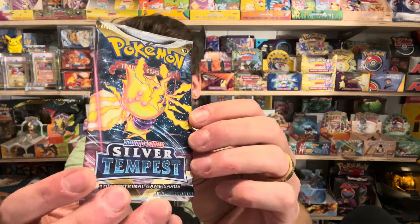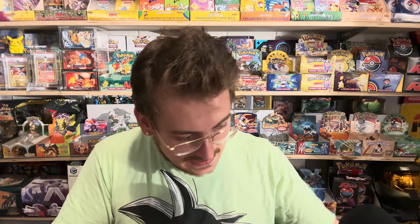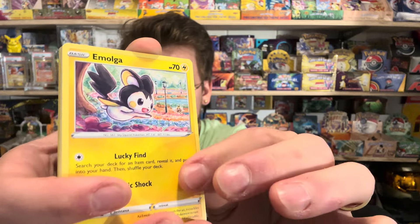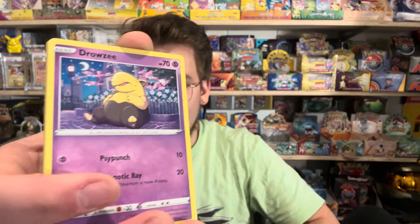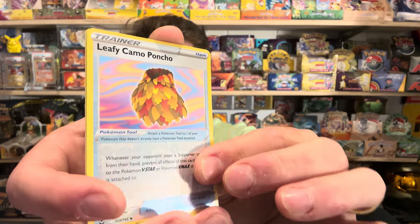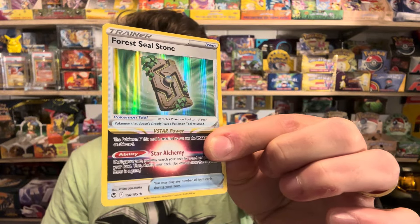Another Silver Tempest pack with the Regieleki artwork — let's go ahead and open this one. We did not get a hit out of this one but we still have a chance to get something with the Trainer Gallery. Dark Energy, Kirlia, Venomoth, Wallace, Vulpix, Emolga, Chimecho, Drowzee. We got a reverse trainer I don't have yet — Leafy Camo Poncho. And oh — the Forest Seal Stone! This is actually a playable competitive card, I believe this is a $10 to $15 card. Some people opened this box and didn't realize they actually got a good hit out of it. I personally don't have the Forest Seal Stone so I actually got my value out of this box.